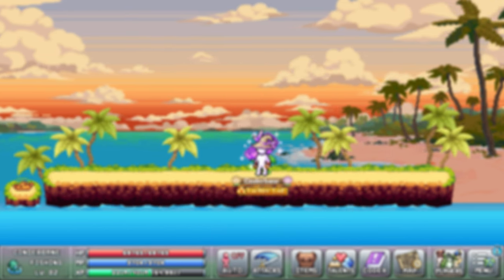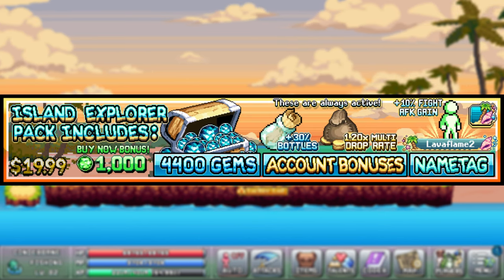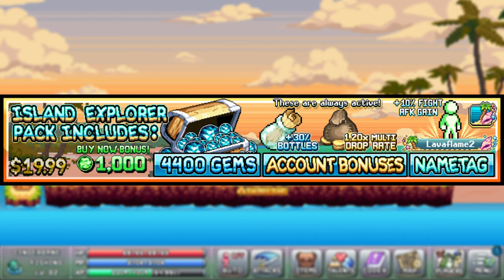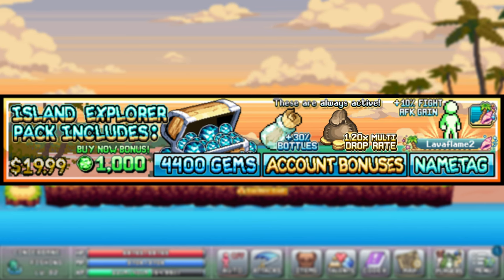The final drop rate source that also happens to be pay to win is the island explorer pack. It gives a lot of stuff, but the only interesting part for this video is the plus 20% account-wide drop rate bonus that comes with it.